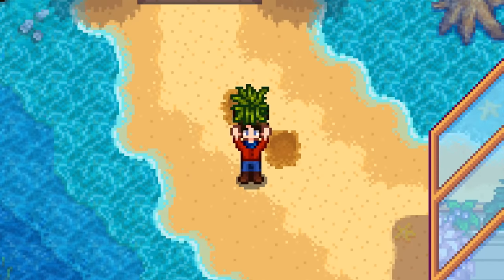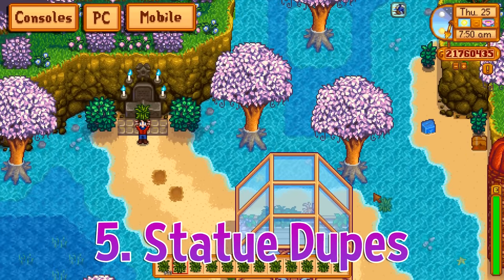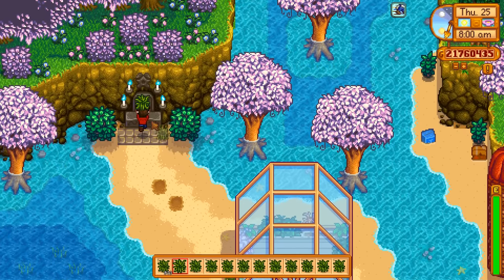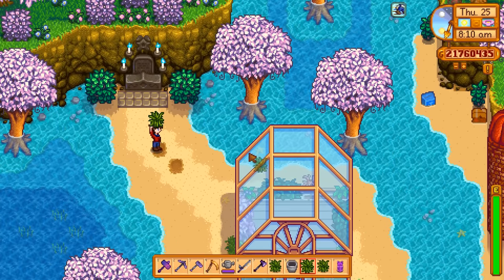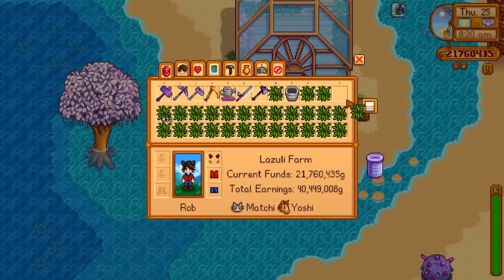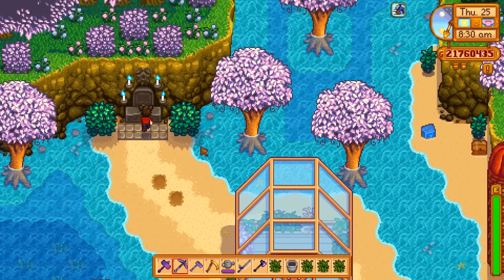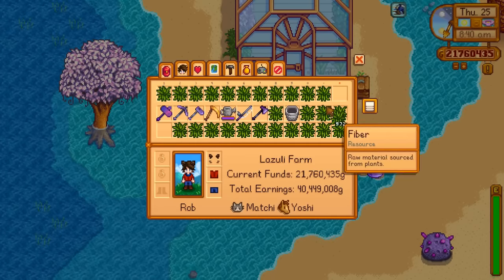Did you think we were going to get through this without a duplication glitch? Think again. One of your big end goals in the game is to get these four candles lit at your grandpa's shrine so that you can get the statue of perfection, which gives you a steady supply of iridium every single day. If you ever lose this statue, maybe you blew it up, you can get another one whenever you want. There's a way to exploit this: place the statue far enough away so it won't magnetize to you while you're at the shrine. Fill your last inventory slot and then break it. When it's in this state, it does not count as in your possession, and as such you can get another one. You can do this as many times as you want to get as many statues of perfection as you want.